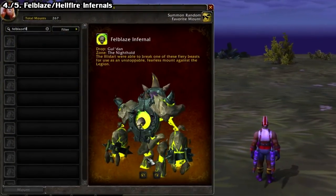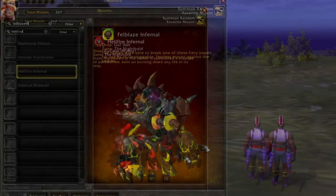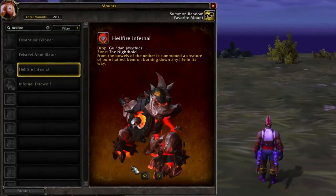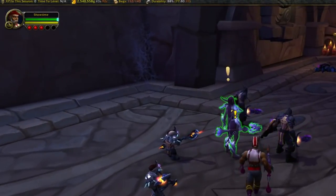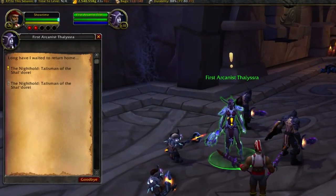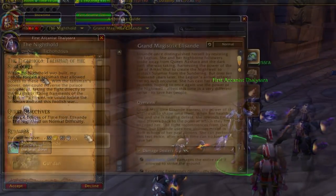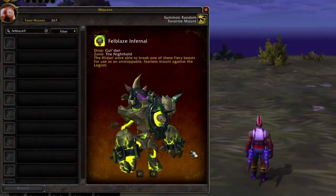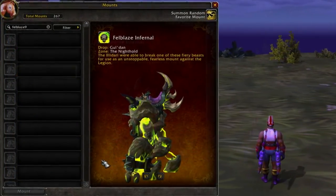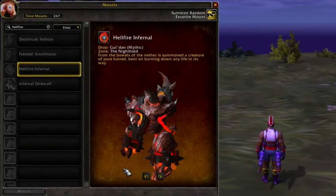Moving on to drops. Next up we have the Felblaze Infernal and the Hellfire Infernal. These both drop off of the final boss in the Nighthold raid, which is Gul'dan. Note that near the entrance you can get a quest to skip right to Alessand, who directly precedes him, so whatever difficulty you're doing, make sure you grab that to save some time. The Felblaze Infernal drops from Normal difficulty or higher, while the Hellfire Infernal drops from Mythic Mode only.